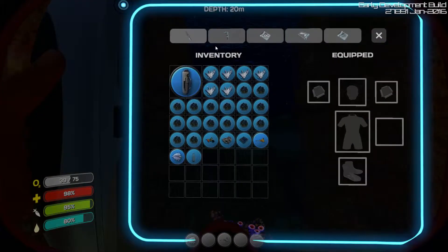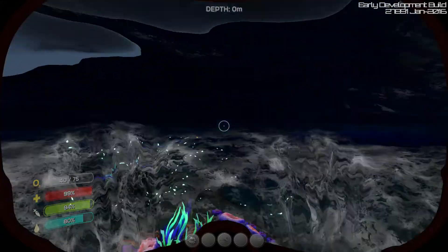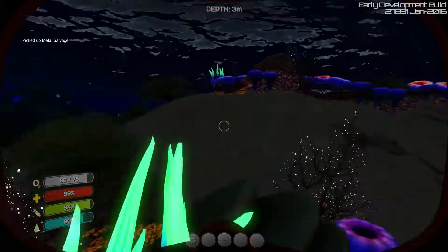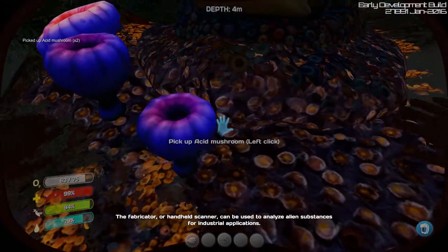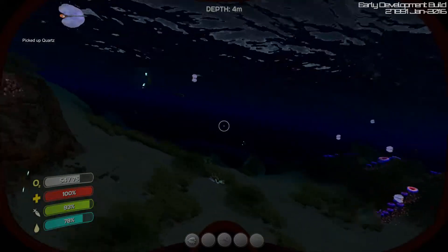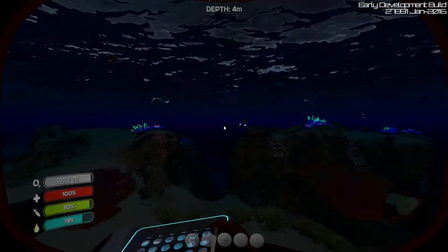To build a base I need to build a habitat builder — it's a tool that allows you to construct base structures. To make the builder I need a battery, and batteries require acid mushrooms and copper, which I don't have any of yet. I need to go back to the fabricator.